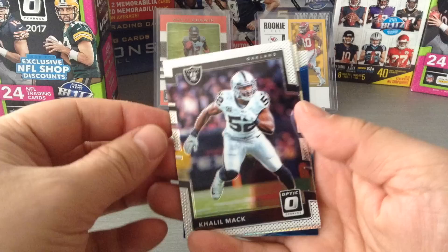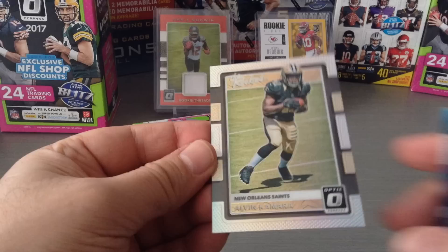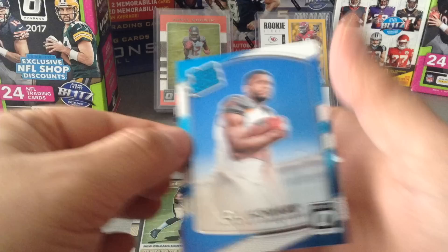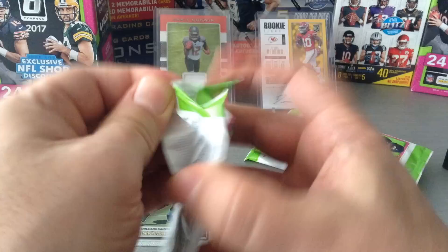Starting with Khalil Mack, base card Demarius Thomas. Then the rookies — Alvin Kamara, beautiful card, a young running back. Excellent, that's a great start. And we get OJ Howard, a rated rookie — this is basically a subset. There are loads of subset inserts in Donruss and it carries on with the Optic.